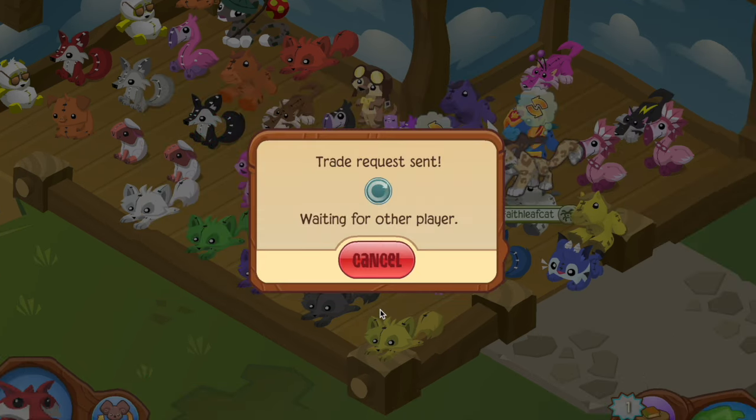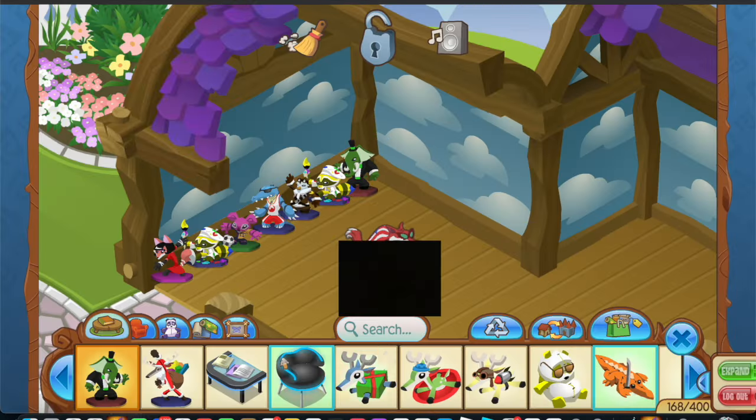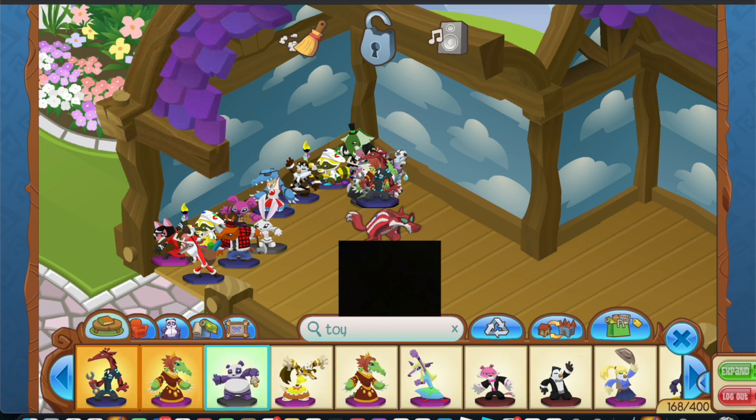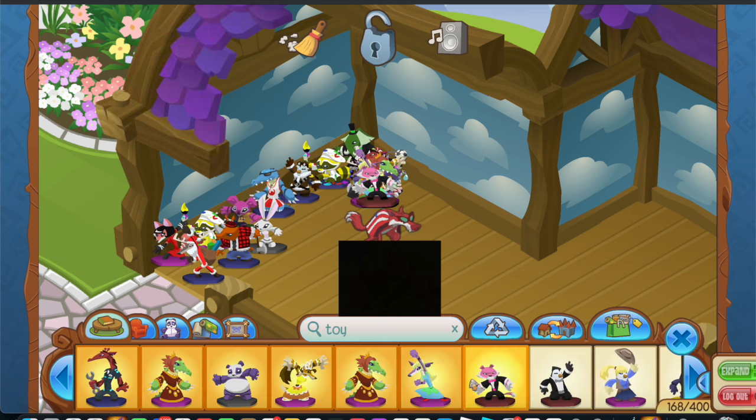I kept trading my plushies and got a couple rims - I normally trade them for two to three rims. Try to ask for clothing betas since they decreased in worth, and sometimes people might give you den betas especially for special plushies. Definitely try to get some diamond spike collars - everyone loves diamond spike collars and I noticed huge success there.